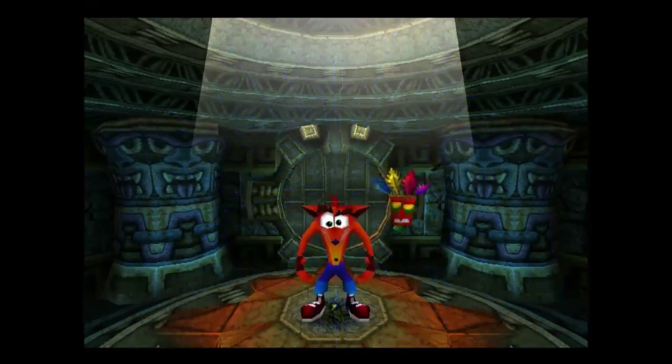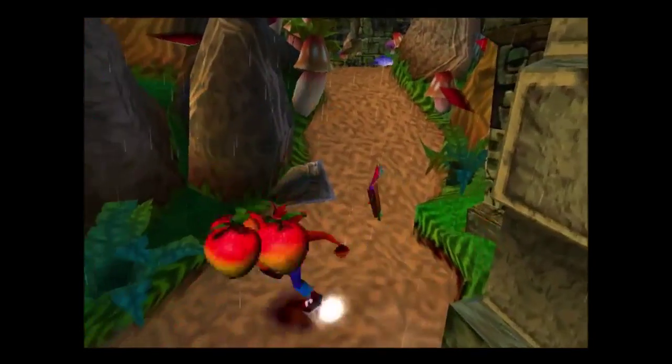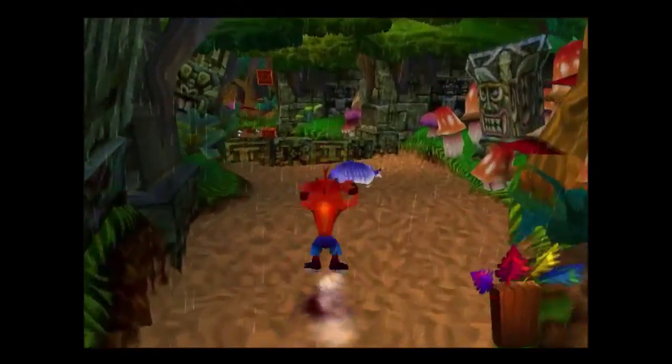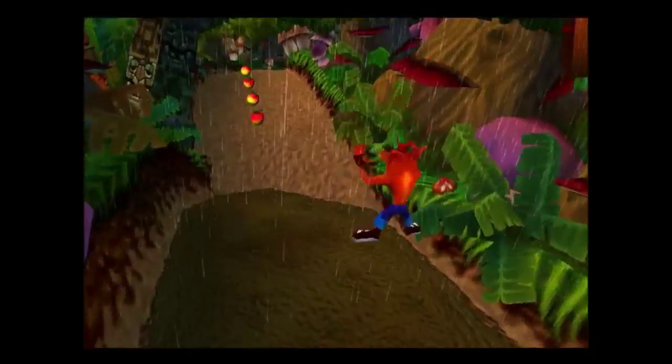I should probably mention that although Crash can jump and spin, he has a new move now — the slide. And he'll do a high jump if I slide and then jump. I'm not particularly fussed about Wumpa.